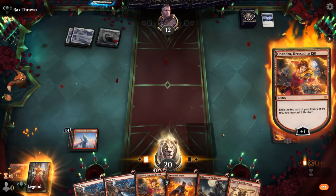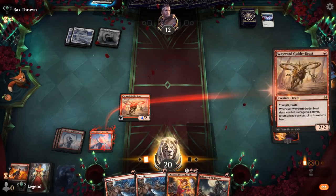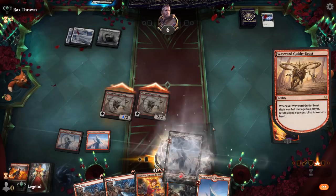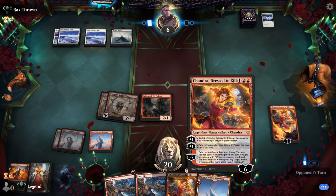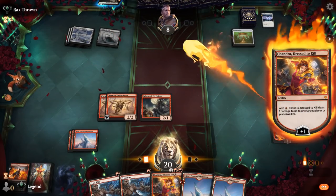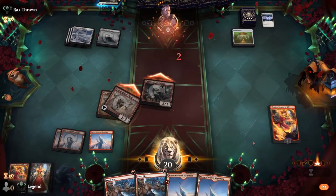We use Chandra's second mode and hit just a land. Then Guide-Beast into Ancestral Anger is the plan, keeping up Frostbite to potentially kill Faceless Haven. We rumble in and pick up some lands. We can play Pit Fighter and keep up Frostbite for Faceless Haven if they want to pressure Chandra, who's close to ultimate. Opponent casts Cosmos Elixir to gain two, but we have lethal — dealing one to their face with Chandra and playing a backup Chandra to close it out. Sweet, on to the next one.